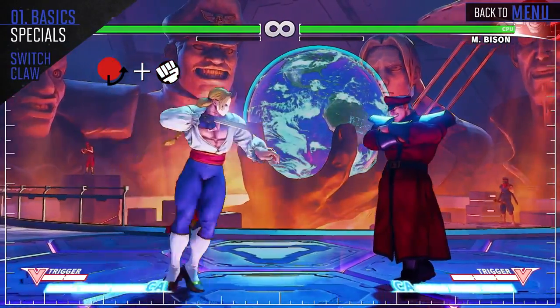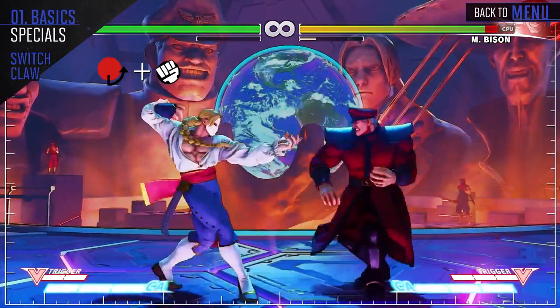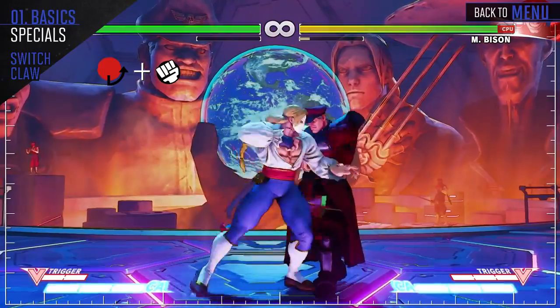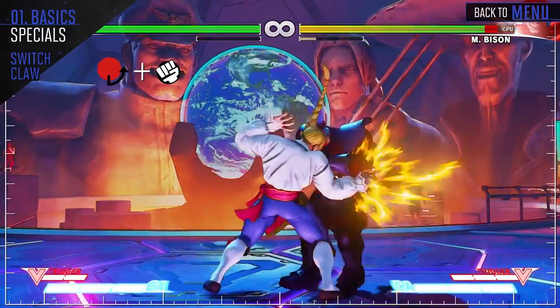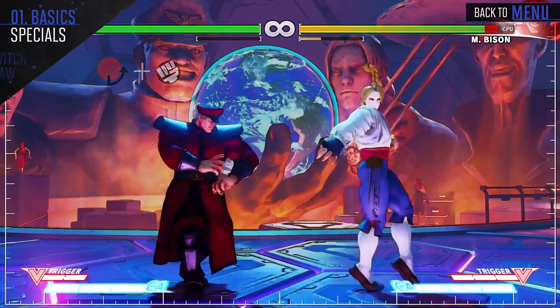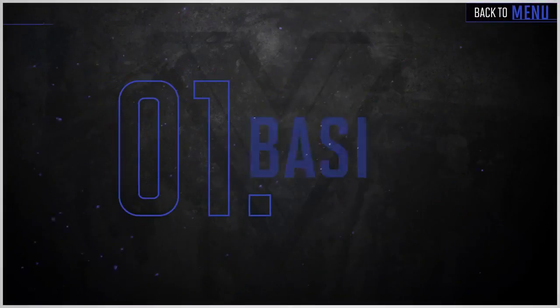Vega equips or removes his claw. Using this after attacks reduces said attack's recovery and also lets Vega switch between styles, which utilize different attacks. One important note is that when Vega does not have the claw equipped, all actions blocked do not count towards him losing his claw.